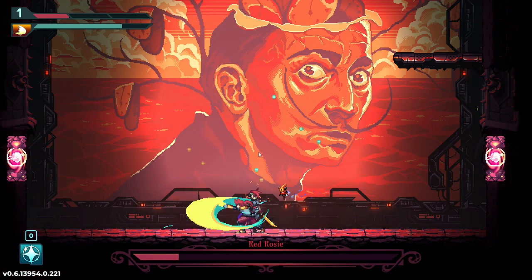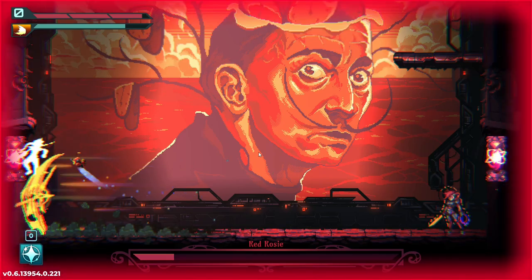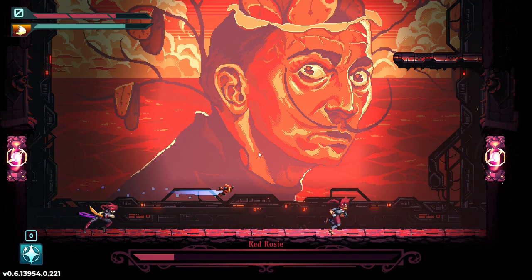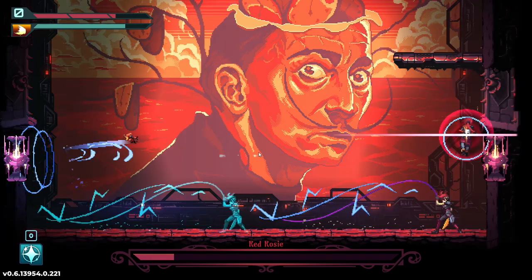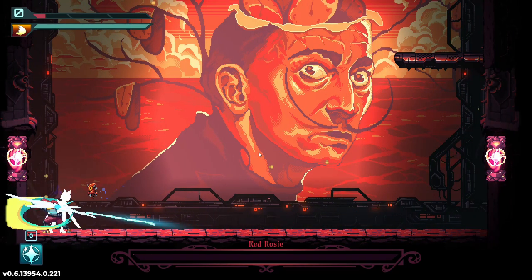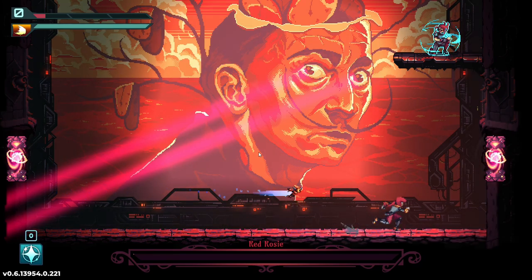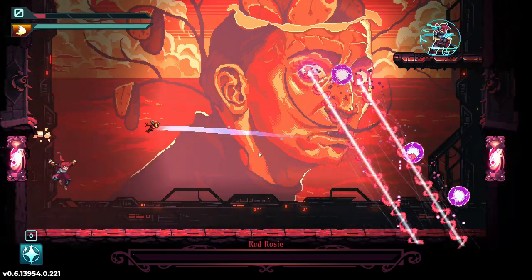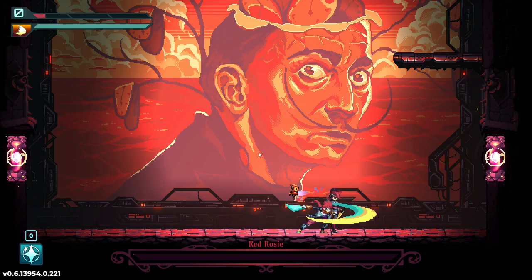At about two-thirds of her health she starts upgrading her attacks: the fire blade becomes a giant blade, and after the whip attack she gains a clone of herself that goes forward, making her attack reach very long — I highly recommend staying behind her. The laser eye attack also gets extra bullets added next to it, though normally it isn't supposed to have those, but I couldn't get footage of the normal version.